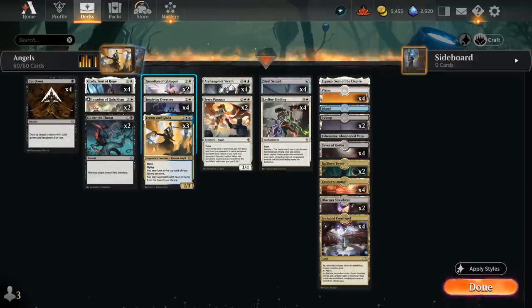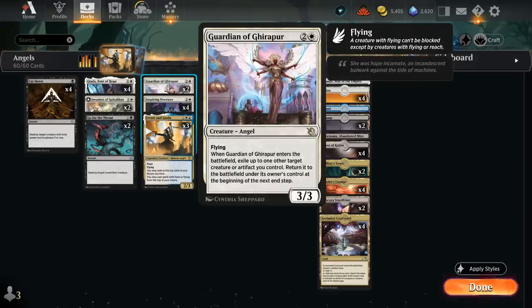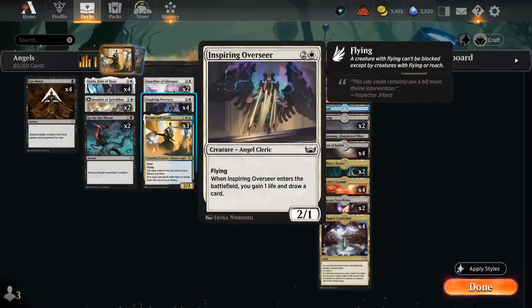Another new addition from March of the Machine is Guardian of Ghirapur — 3 mana, 3/3 Angel with Flying. When it enters, it can essentially flicker a creature or artifact we control: it gets exiled and returns at the beginning of the next end step, potentially re-enabling ETB abilities such as the one on Inspiring Overseer, gaining a life and drawing a card.